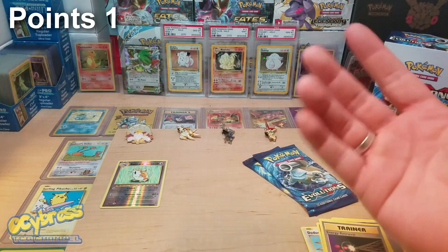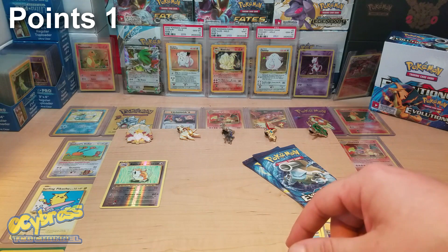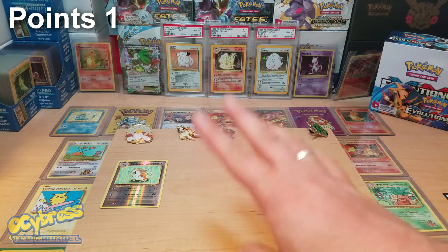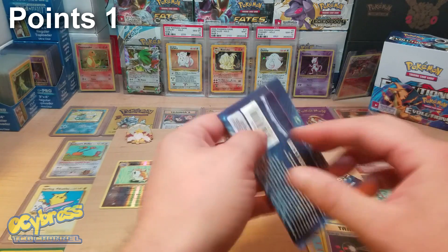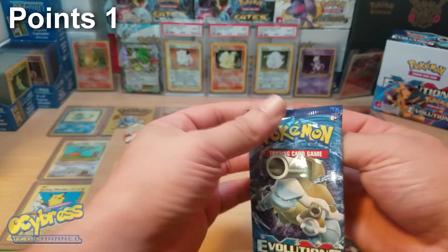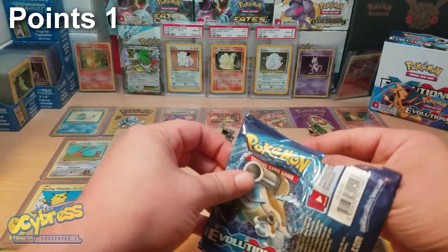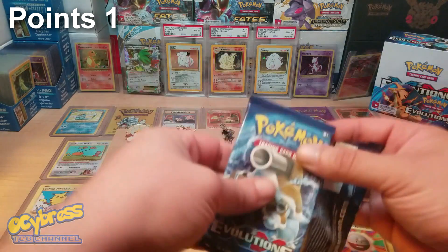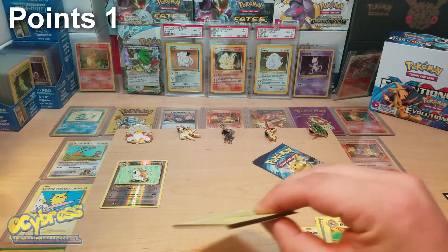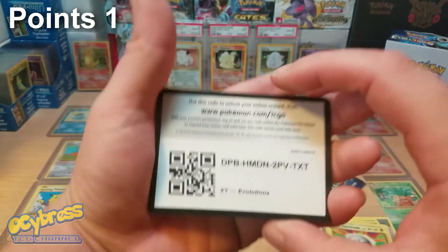I forgot if we're doing a competitive pick or not. Since I already opened my pack I guess we're not — that's my fault. Electrode goes over there; he does not count because he is just a regular non-holo rare. I'm getting the feeling these aren't going to have a whole lot good in them, but we shall find out.